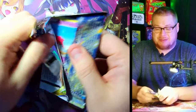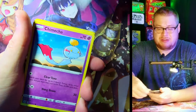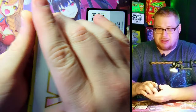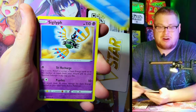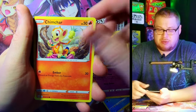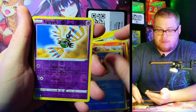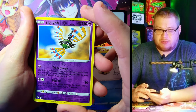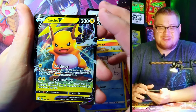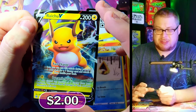Pidove, Electabuzz, Hawlucha, Beedrill — Boss's Orders reverse and Boss's Orders holo, that's hilarious — back to backs, you don't see that too often. Next pack — we got a V-Star card again and a Floatzel. Chimecho is in the set and he's kind of sick! Chimchar, Minccino, Poke Ball, Snorunt reverse — and Sylveon holo. Pretty sick, pretty sick. Behind it — Rillaboom V, nice! I like Rillaboom V, this one looks pretty sick.